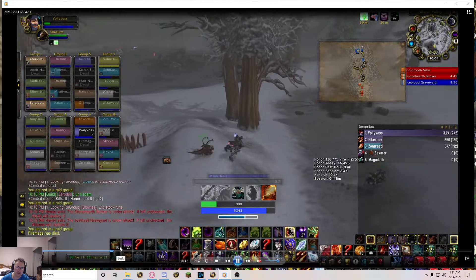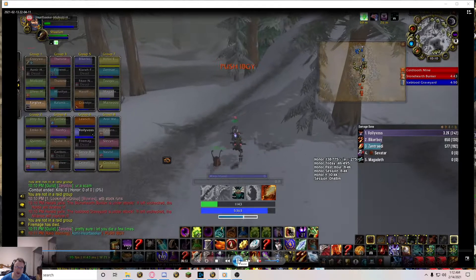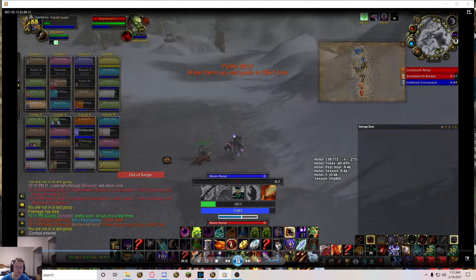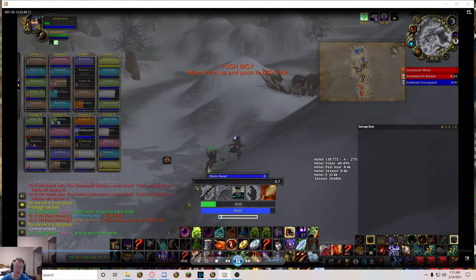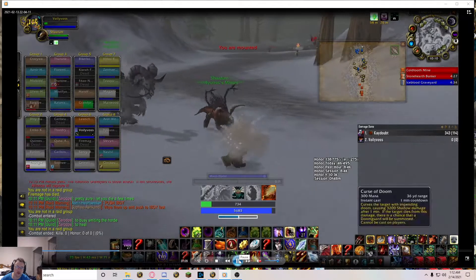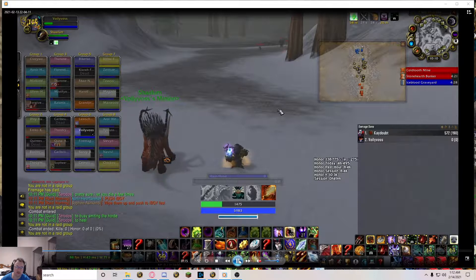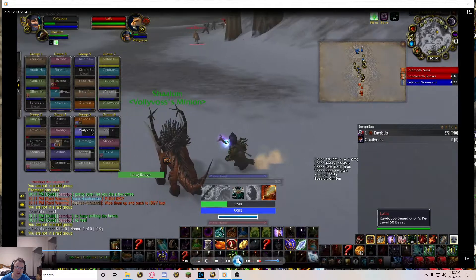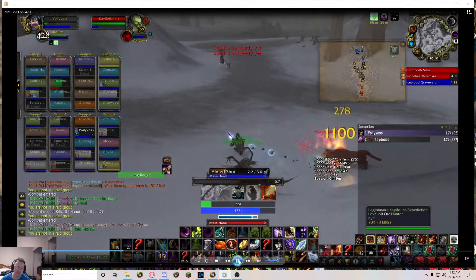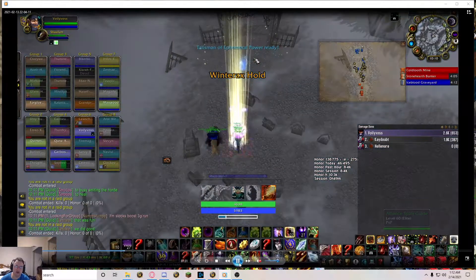I'm pretty sure this hunter gets me. In this case there are no targets in range, so I kind of wait for the pet. I open with Corruption and Immolate - Corruption is just kind of the reapplication move. And I switch targets as soon as I can to the hunter and dot him before I'm dead.